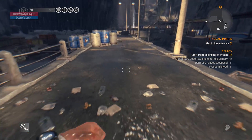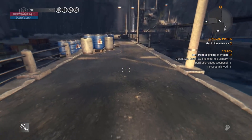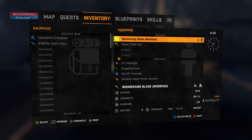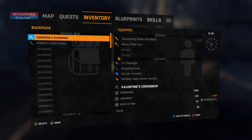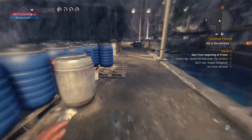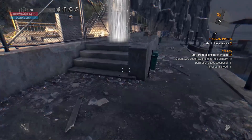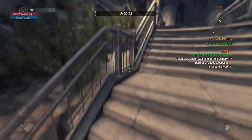So first of all, what you're going to do is pick up the bounty called the Fal Jeep from the bounty boat. Once you pick that bounty, you will come to this place around the prison. As you can see in my inventory, I have a boomerang blade, a heavy tribal axe, and a Valentine crossbow. I don't have my Zagnell weapon yet, so I'm going to show you how to get it easily. You need a grappling hook for this.